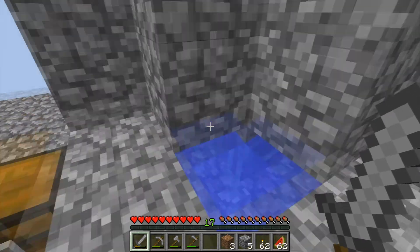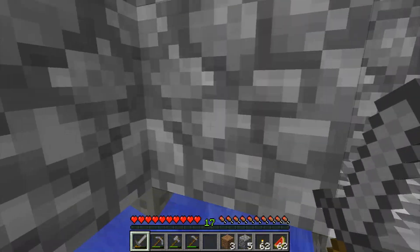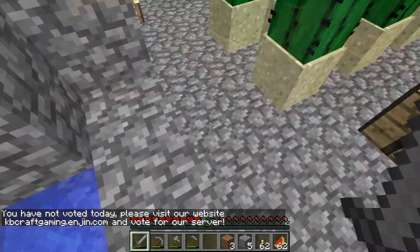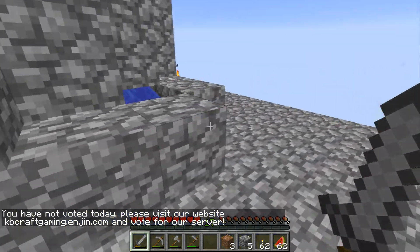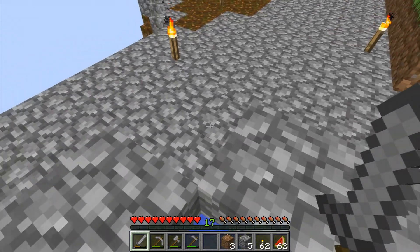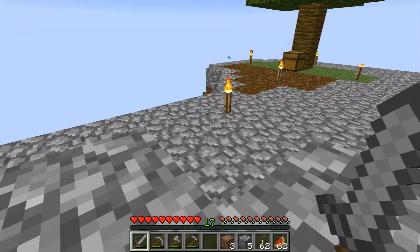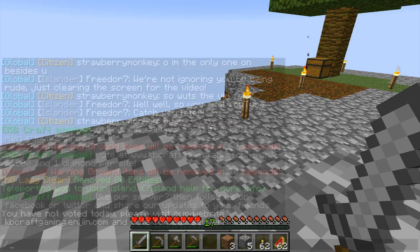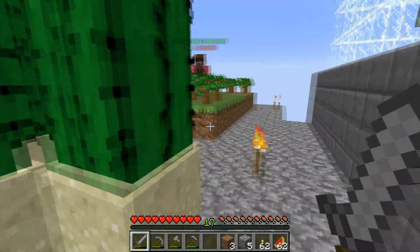Another funny little glitch: this is our cobblestone generator. It's one block high, so easy to jump in and out of — except on this side, for some strange reason, I cannot jump in or out. It's kind of odd. I really don't know why. So I have to teleport, which works — I just set home here.